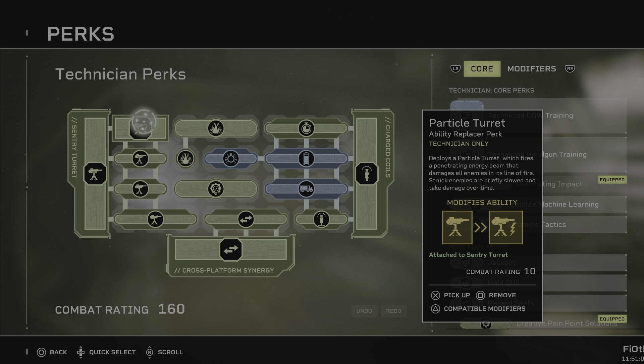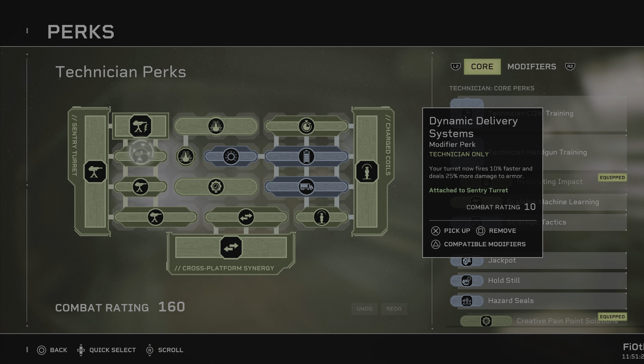This slow combined with Charged Coils makes enemies crawl — guys, they will be advancing at a snail's pace. And of course you can take them out whilst they're trying to reach you. How do we capitalize on this to make their life even more miserable and make it nigh impossible for them to reach your location and wreak havoc?